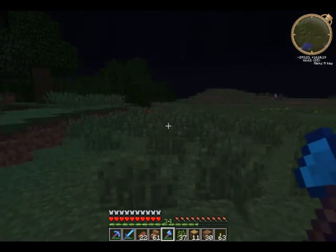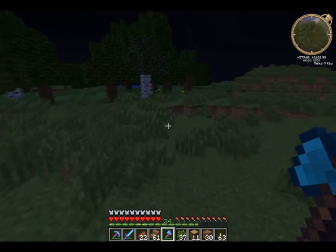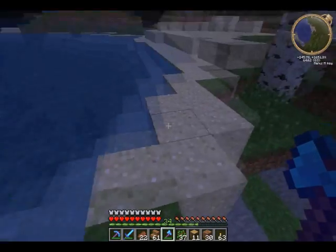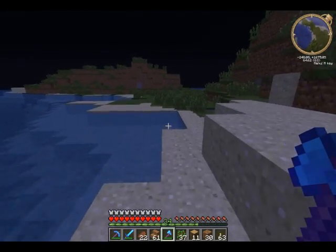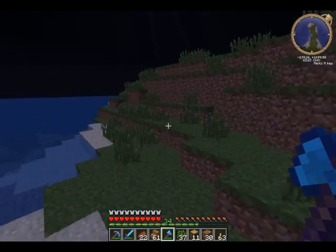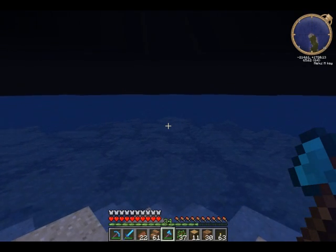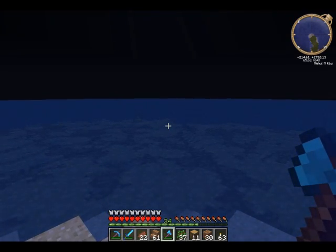That's southeast of me — if I just went down here and came across the water I'd be right at my house, which I think I'm gonna do. It'd be easier this way than trying to find my way back overland because I could just jump in the nether portal here and I'll be back there quickly. It should be just out here, but I'm not going to do that on camera, so I'll be back when I'm closer to where I need to be.